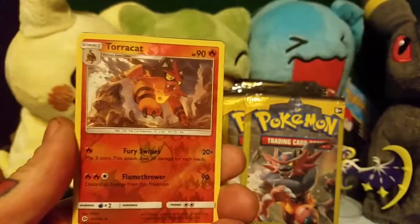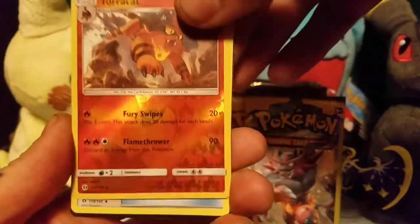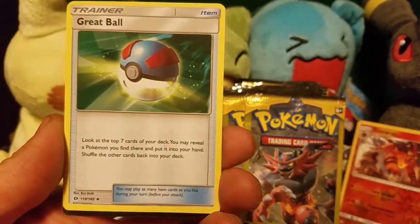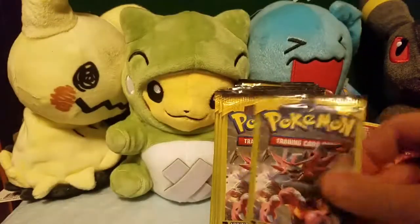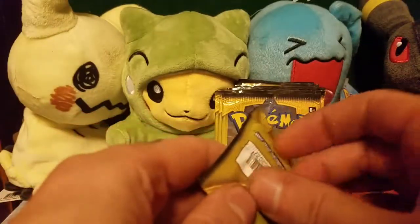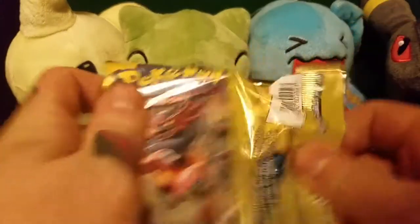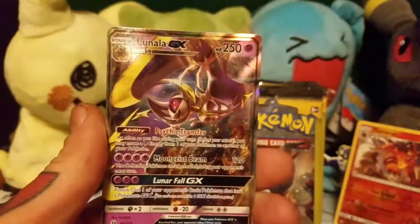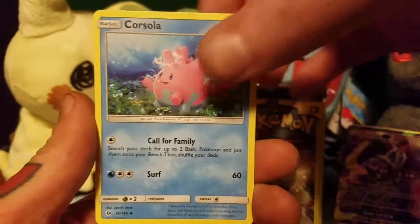So we got a Cosmog, a Reverse Holo Tauracat. I'll set the best ones up right here. A Grape Ball. We got a Diglett. Ooh, a Lunala GX. Awesome. And a Corsola.